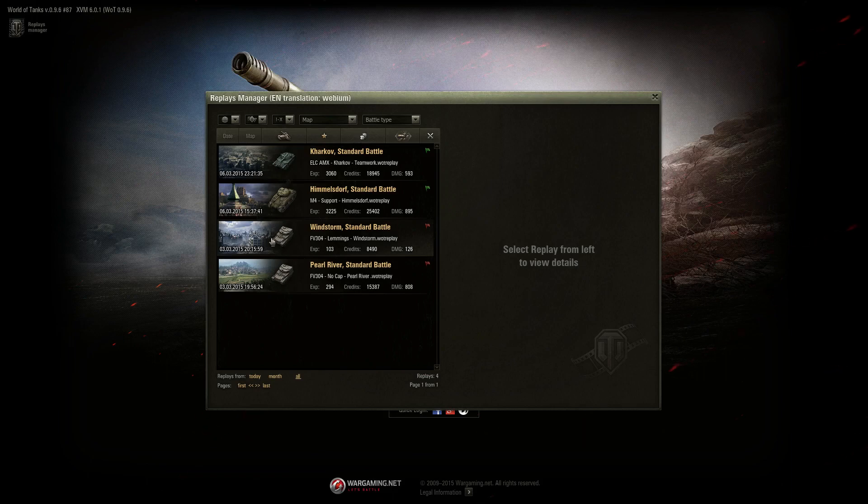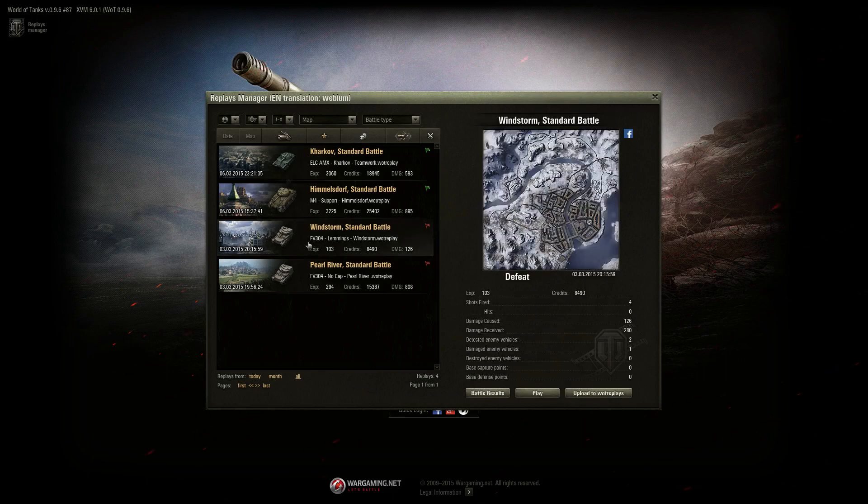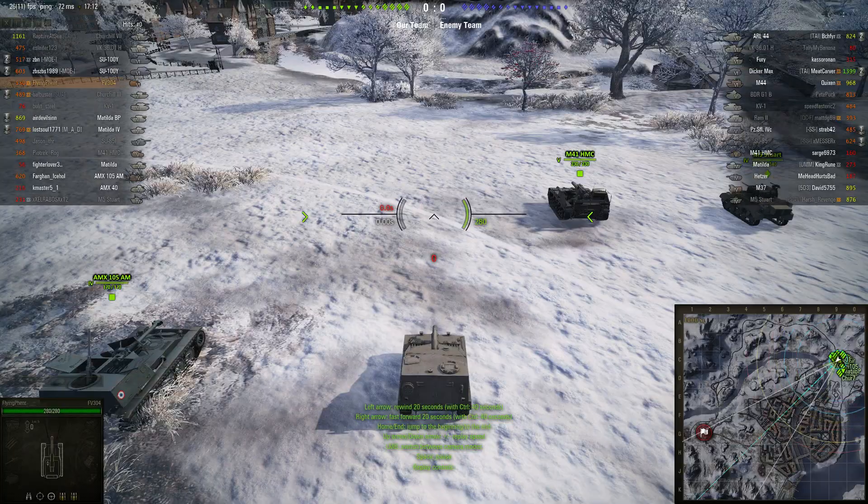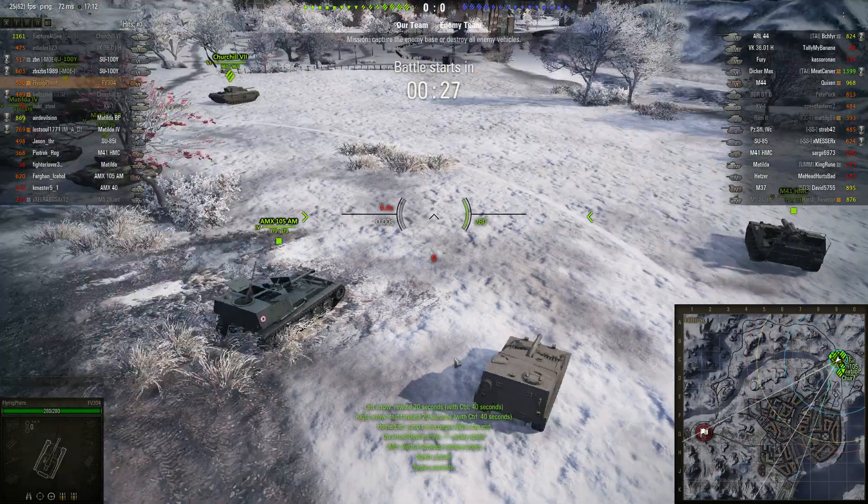The next replay is about lemming behavior — it's right in the name. This is my FV304 on Windstorm, and it was a defeat. The replay might show it as a draw, but we were indeed defeated. This one's interesting because I think it was my first battle of the day and I wasn't even thinking about lemmings — it never even crossed my mind that there might be lemmings.